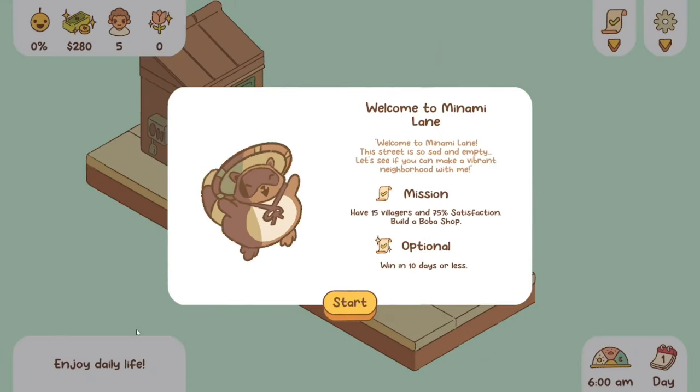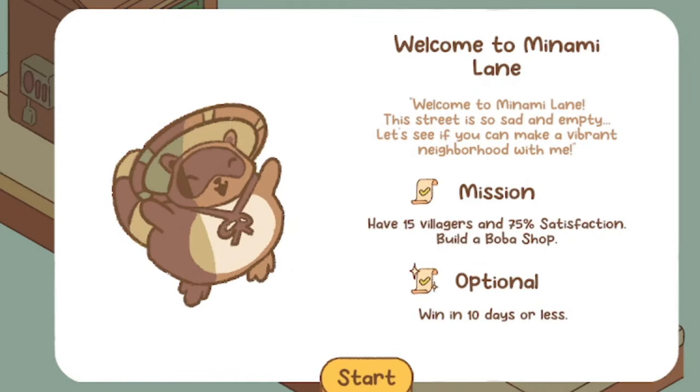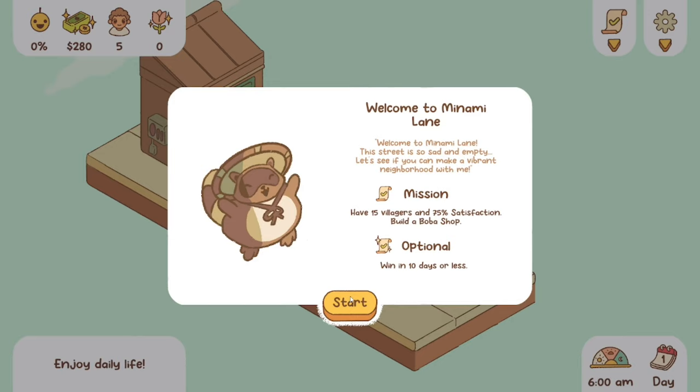Okay here we are. Welcome to Minami Lane — this street is so sad and empty, let's see if you can make it a vibrant neighborhood with me. The mission: have 15 villagers and 75% satisfaction, and build a boba shop. I'm here for the boba shop. There's also an optional objective: win in 10 days or less. Do you think we can do it? We'll give it a try anyway.